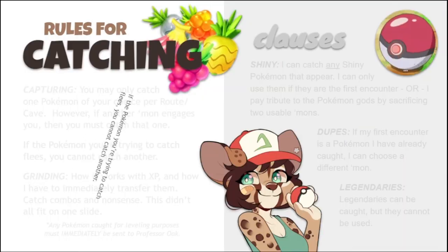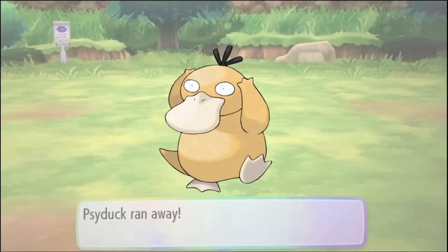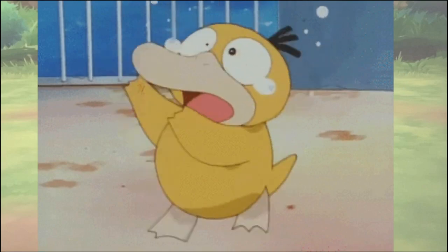Here's the kicker: if my encounter flees, I'm unable to catch any Pokemon in that area. So if this Psyduck decides to run away, then I'm just out of luck.